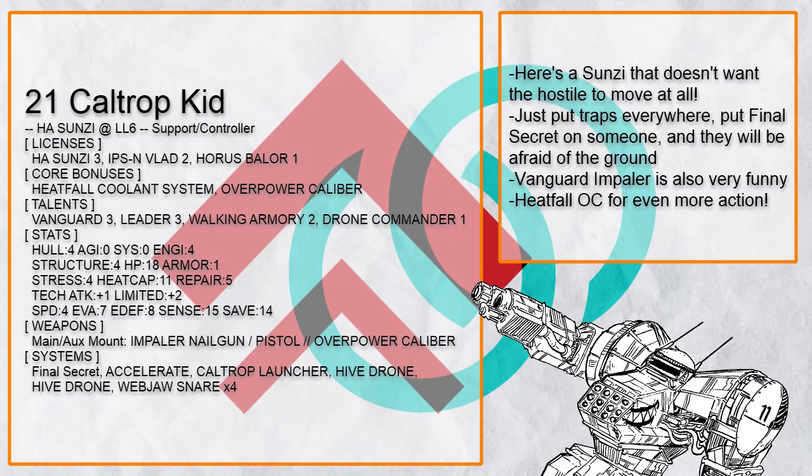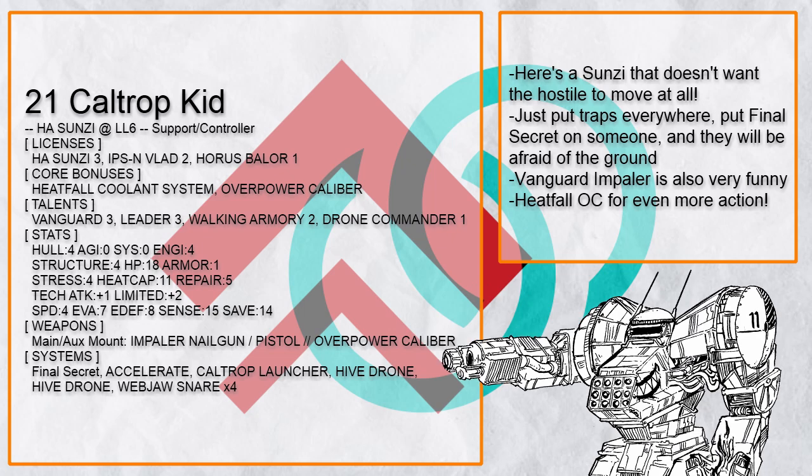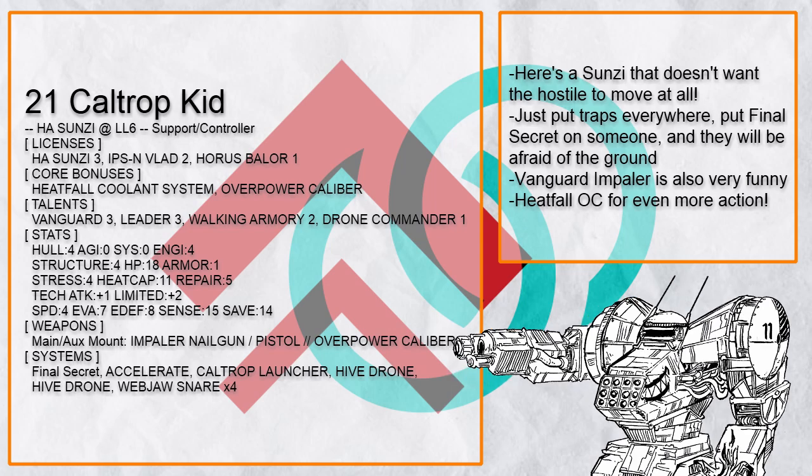'Caltrip Kid' is a very simple and incredibly irritating Sun Tzu to play against — you just deploy as much crap around as you can, and then zap someone you hate with Final Secret so they can never avoid all the traps you've set up. Also, Vanguard Impaler, because screw everything within range 3.